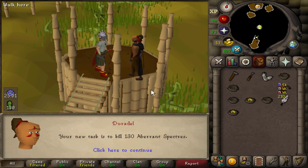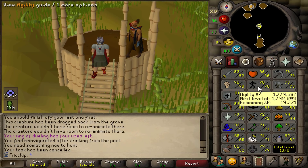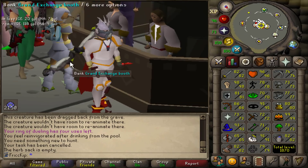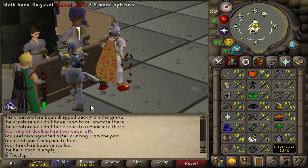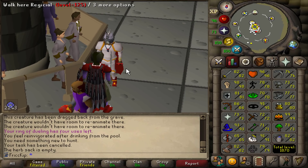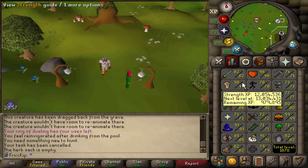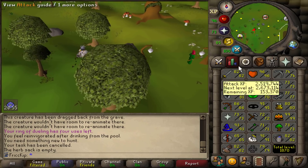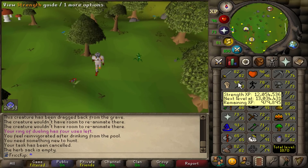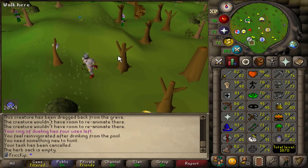Even if we did get a Cerb task right here, I'd still have to train Agility because we need 80 Agility for the Cerb shortcut. Plus, the more I get my melee stats up before doing Cerb, the better. I don't think I've ever done Cerb with not having base 99s before, so it might be a little different for me doing it with like 80-something Attack and Defense. I'm still gonna be training on Controlled though, because I really want to get 99 Strength. I know it's not efficient, but we're just so close.